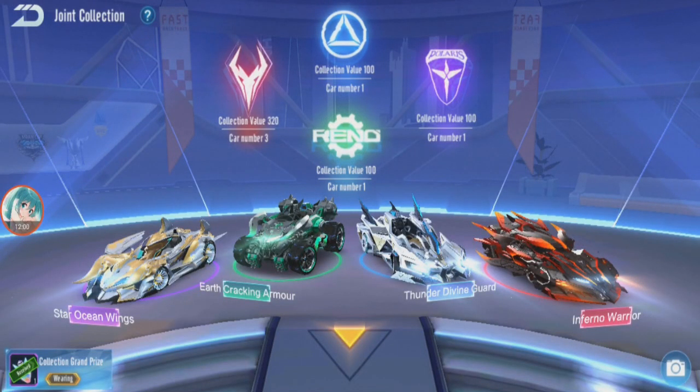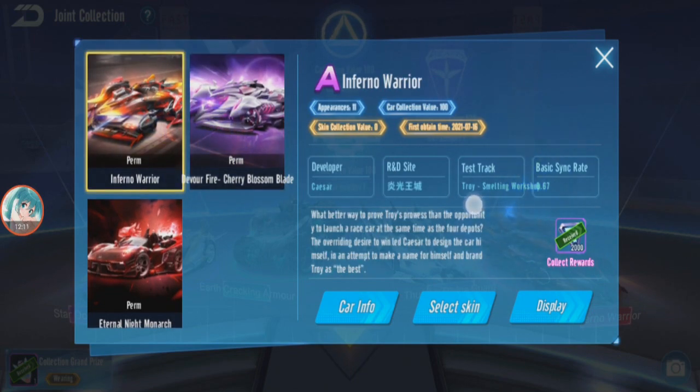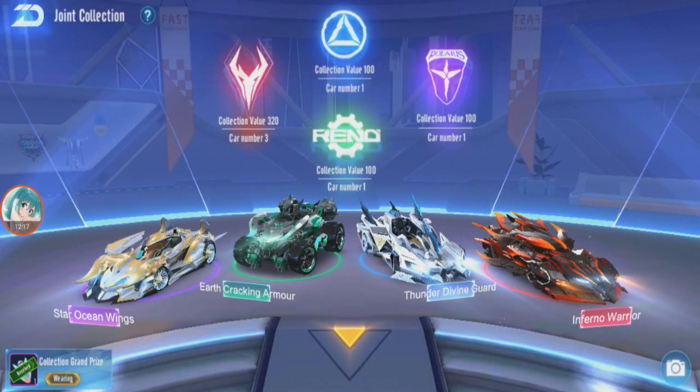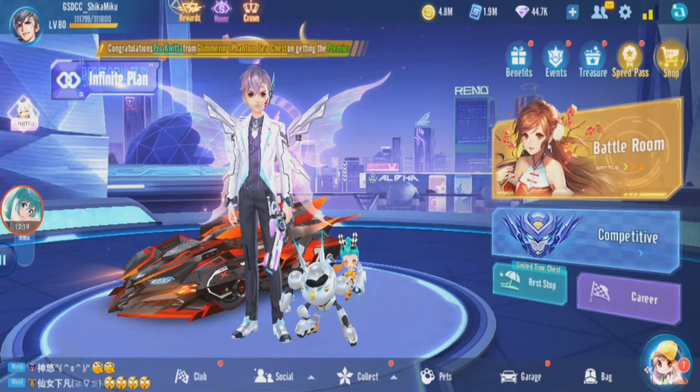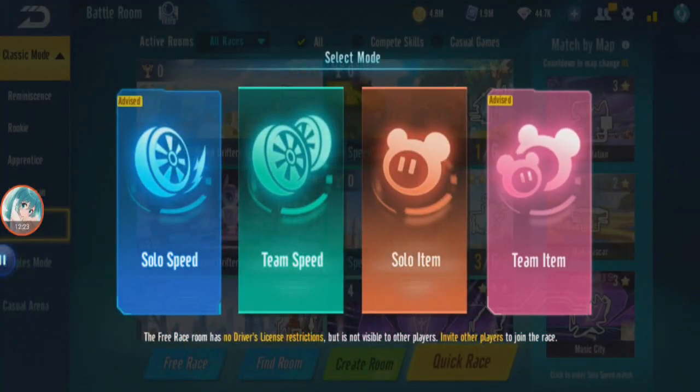Okay guys, just want to show you this — if you have a permanent car, you can see there's a test track here. I don't know what the test track is for exactly, but it might recommend which maps to play. I'll just follow what the test track shows. It says Trois Melting Workshop. So next game I'll play Trois Melting Workshop. I'll do the same thing for every car — look at what map is shown and play that.